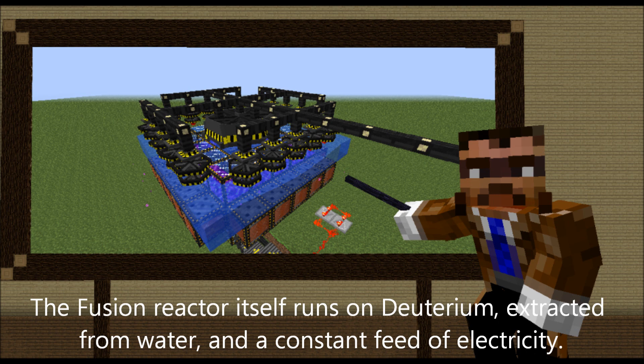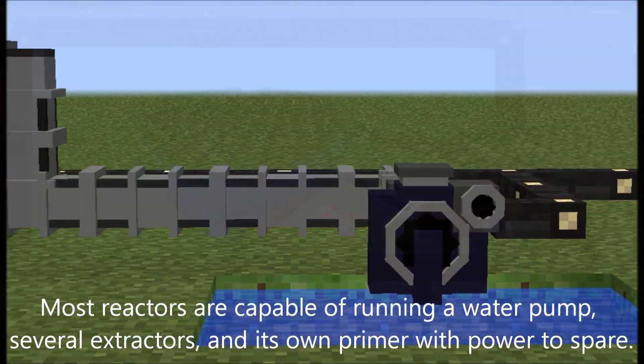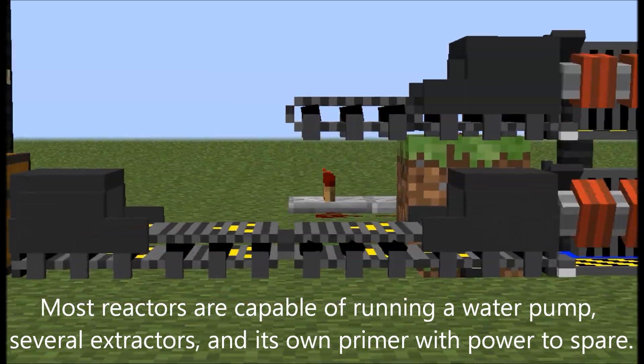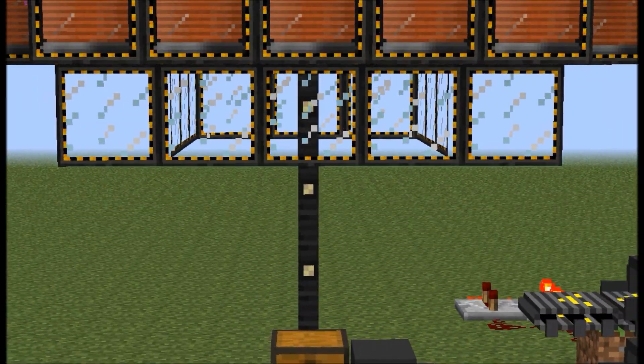The Fusion Reactor itself runs on deuterium, extracted from water, and a constant feed of electricity. Most reactors are capable of running a water pump, several extractors, and its own primer with power to spare.